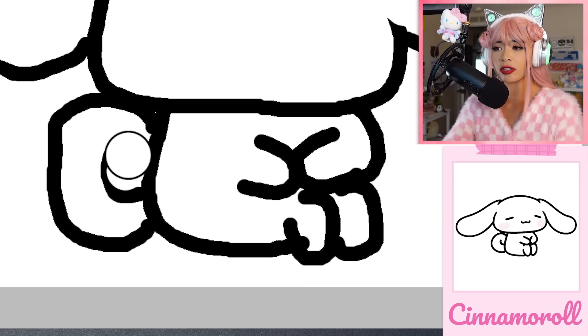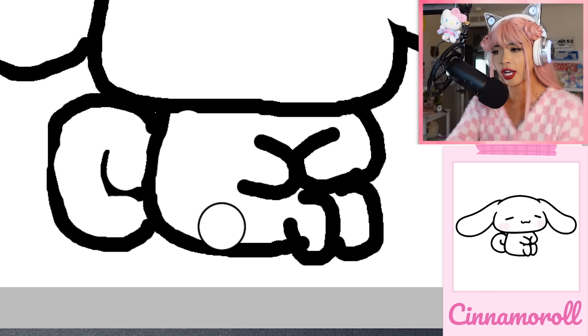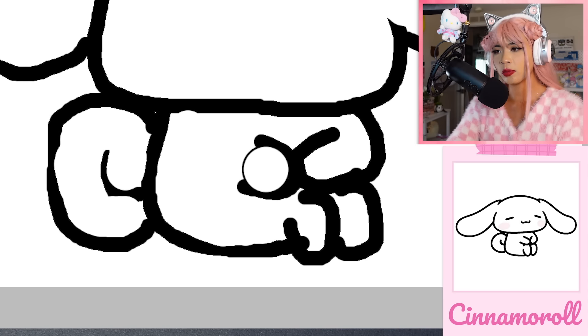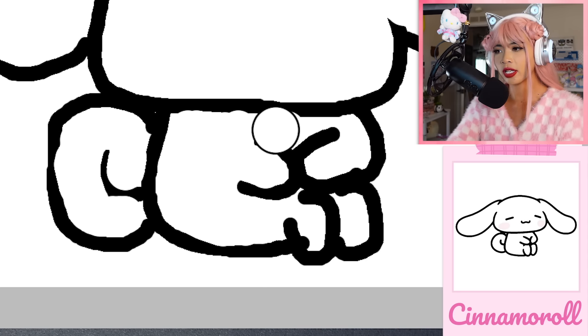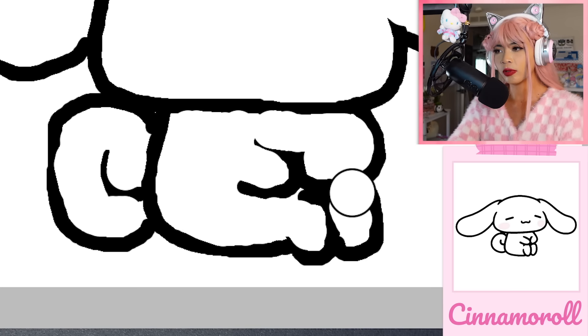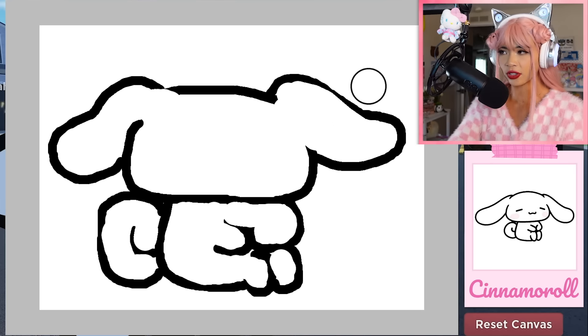A lot of you know so much about Cinnamoroll. I didn't know that in an episode of Hello Kitty and Friends, Cinnamoroll is very shy — I thought being such a cute little guy he would be more extroverted. But he is very afraid and shy when meeting people. I feel like this drawing is gonna be super good — like if you agree.